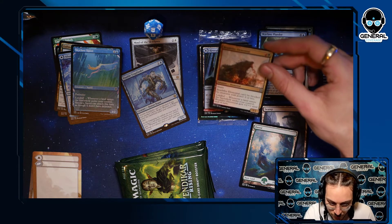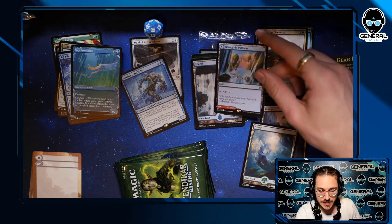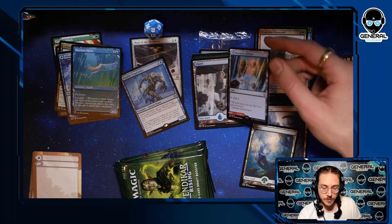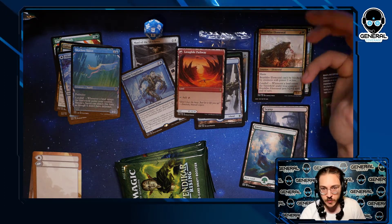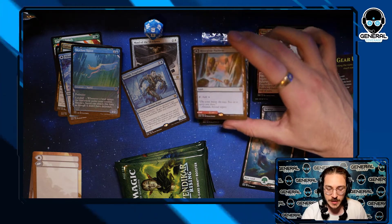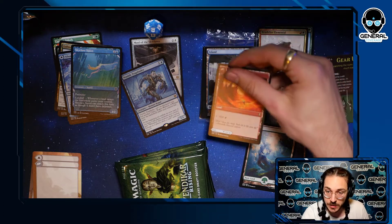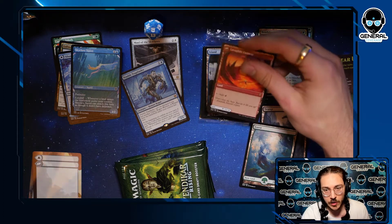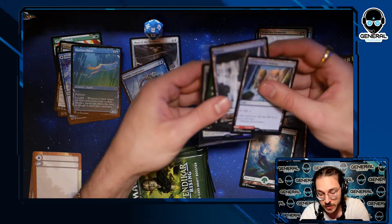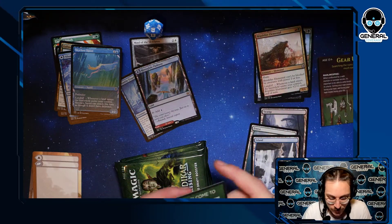Brushfire Elemental can't be blocked by creatures with power two or less, and when a land enters gets +2/+2. We also have an awesome new rare land — I can choose it to be a blue source or a red source. Kind of like a shock land, but there's no damage done to me — on the flip side I can only have one or the other; it's either blue or red, not both, when I need it. Really interesting — I think these lands are crazy powerful.